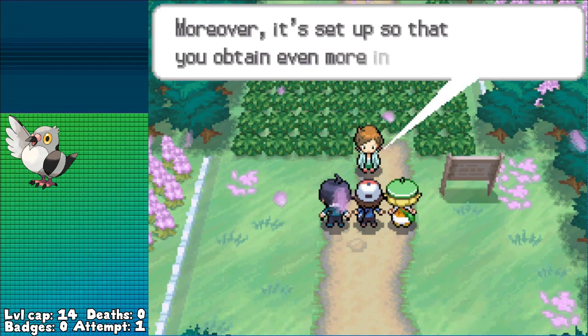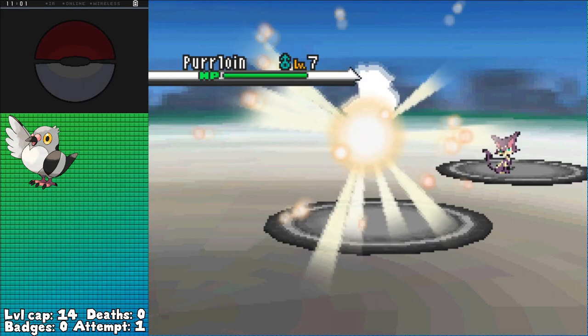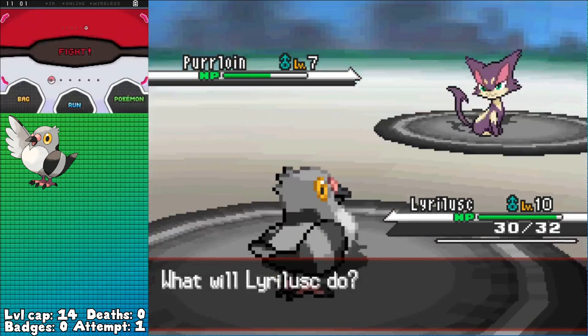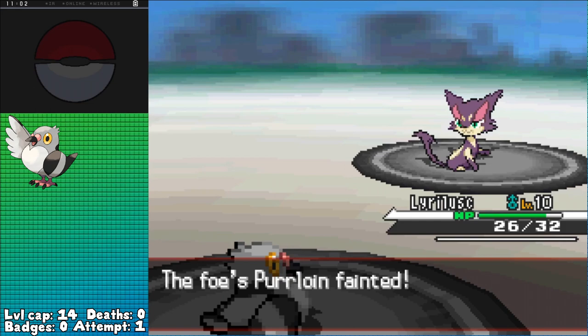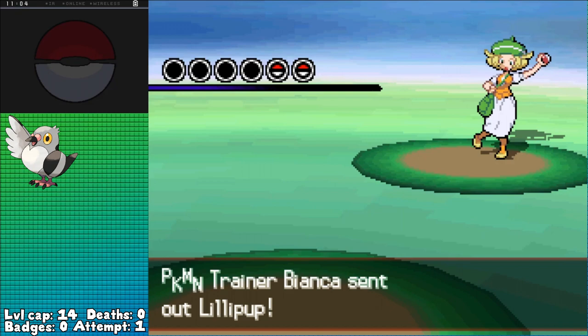We've got a battle in Accumula Town against N, so I figured doing some EV training here would be the best idea. I can only get Attack EVs here against the Patrats and Lillipups, but thanks to only taking down level 2s, I'm able to get a pretty decent amount of them, getting to level 10 and taking out N's level 7 Purloin with ease. The level cap for this section is 14, so I should be able to come back and nab a few more EVs from here, but also on Route 2 there are level 4 Purloins that provide Speed EVs that I'll have to get a few of in preparation for the first gym.